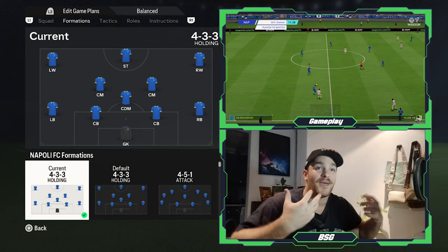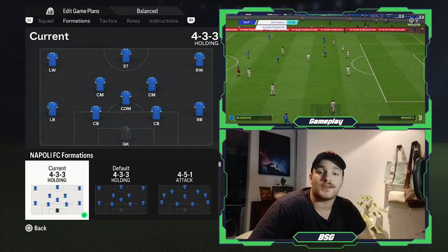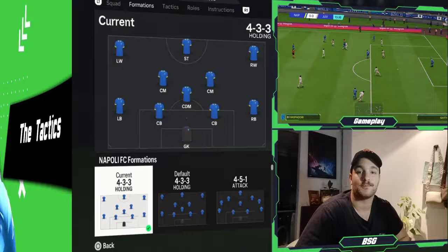Taking a look at the formation, there was nothing really spicy or jazzy about it. It is just a base 4-3-3 holding with no major changes. So it would be one goalkeeper, two centre-backs, two full-backs, one DM, two central midfielders, one striker, and of course two wingers.